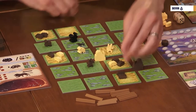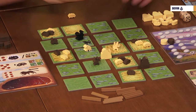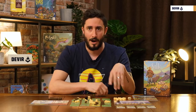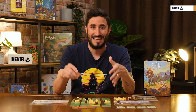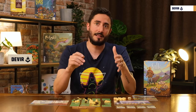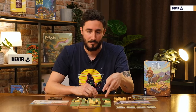You continue clockwise; all players will do the same, choosing one of those two options: two on one tile or one on two tiles, until all players have placed seven of their silkworms. It's important to know that silkworms of different colors can be placed on a single tile. The only limit is that the maximum silkworms on a single tile is three — so you cannot have more than three silkworms on the same tile at any time during the game.